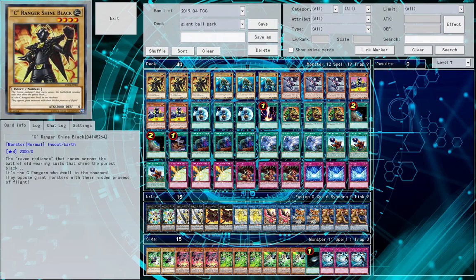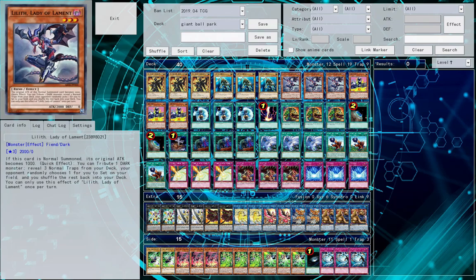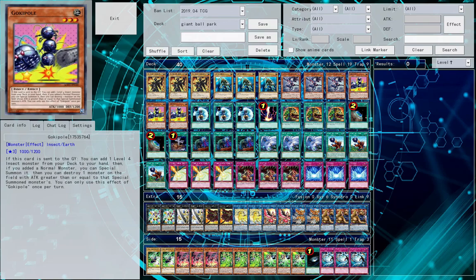We will do the deck profile starting with the admittedly small pool of monsters. We have three Sea Ranger Shine Black, three Insect Knight, three Lilith Lady of Lament, and three Gokipole.